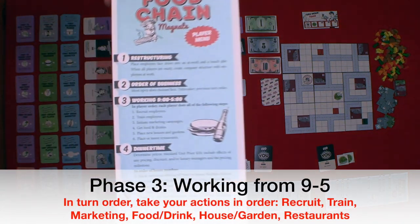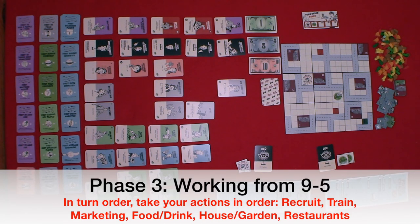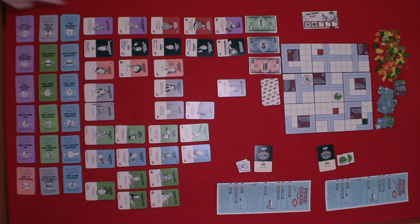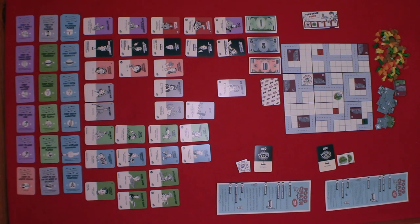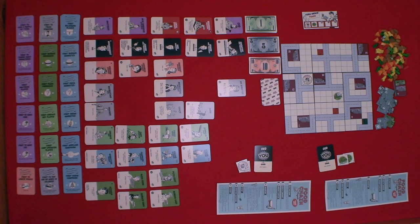Phase three: working from nine to five. In turn order, players perform all of their actions in a specific order. Most employee actions are optional, except for your pricing manager, discount manager, luxury manager, CFO, recruiting manager, HR director, and waitress, which have mandatory actions. When performing actions, you first recruit — this is where you hire employees. You can only hire at the entry level position, which are employees with the play symbol in the upper left corner of their card. The second action is to train, which advances one person one step. You can only train people that are on the beach. Most cards list their training options at the bottom of the card.